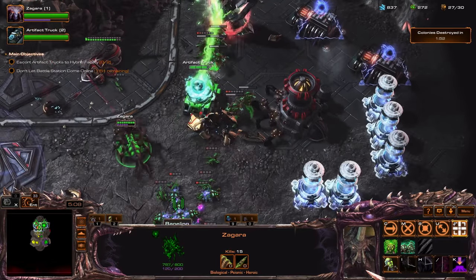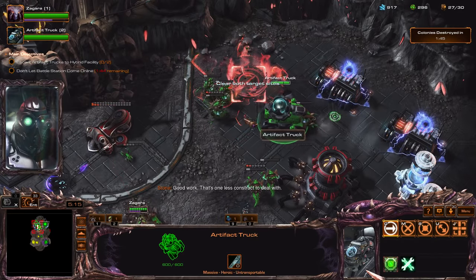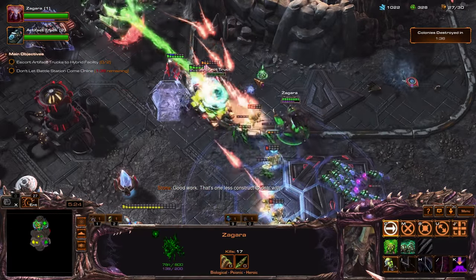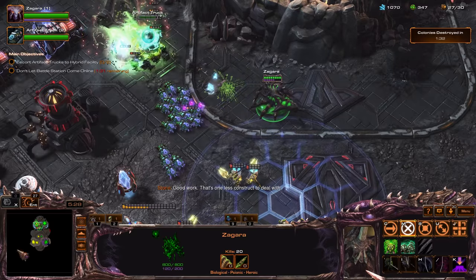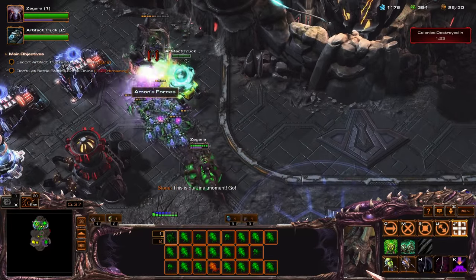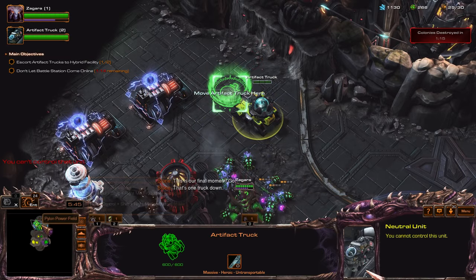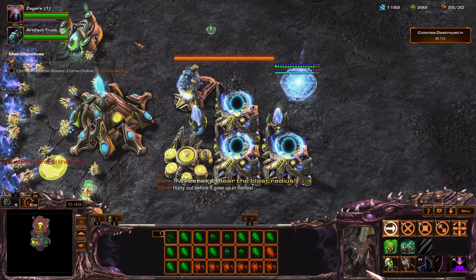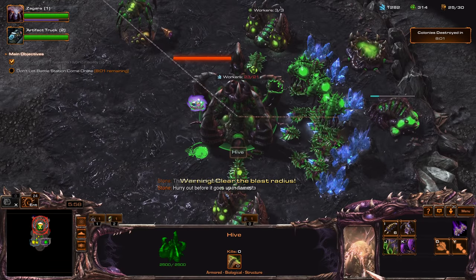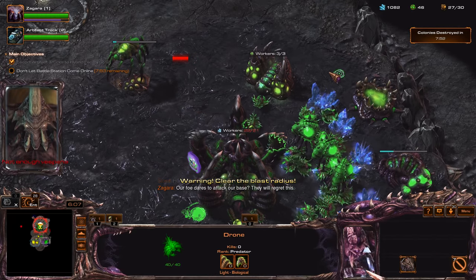Let's target this one to make it vulnerable. Move in. Okay, the other one — there we go. This is our final moment, go! Uh... destroy this one. That's the objective, right? It's still going to explode — it's just a bar. Isn't there supposed to be a warning over here? Well, let's get the scourge nest.